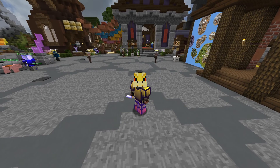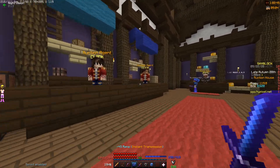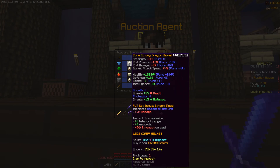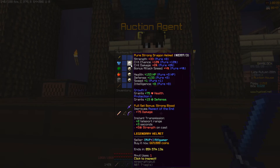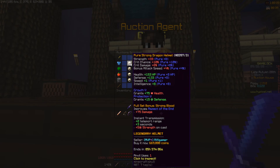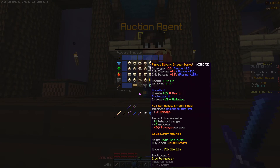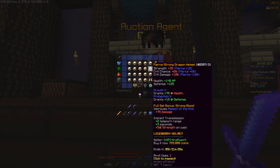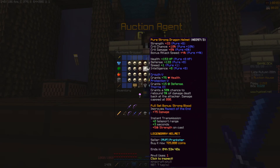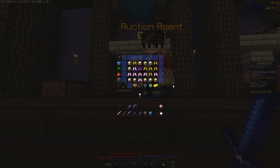That's one flipping method — there are others, but that's a head start. Here's another trick: look at Strong Dragon Armor in the auction house. The cheapest one with Growth 5 Prot 5 is going for 669k. Prices have gone up due to new mayor updates. You can buy that piece and flip it — others are listed at 725k. So buy at 670k and relist at 725k. It'll definitely sell since most listings are unenchanted and this one's enchanted.